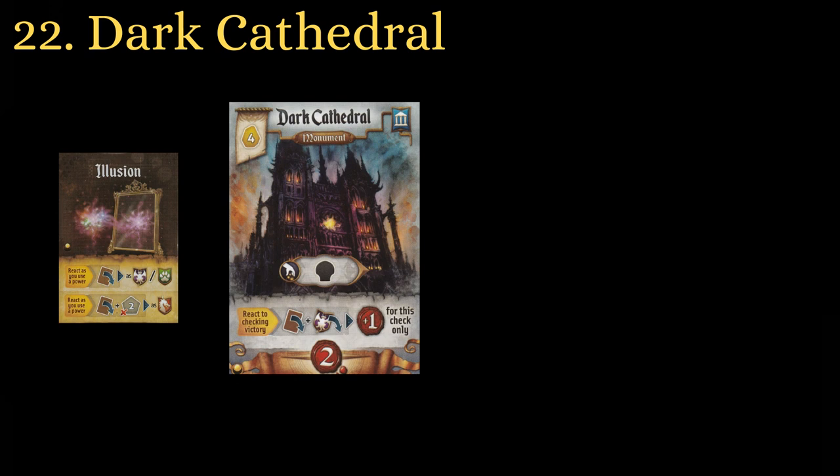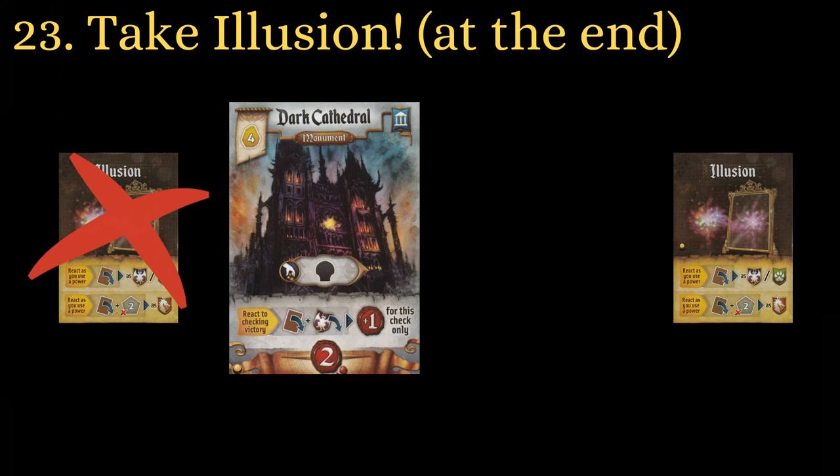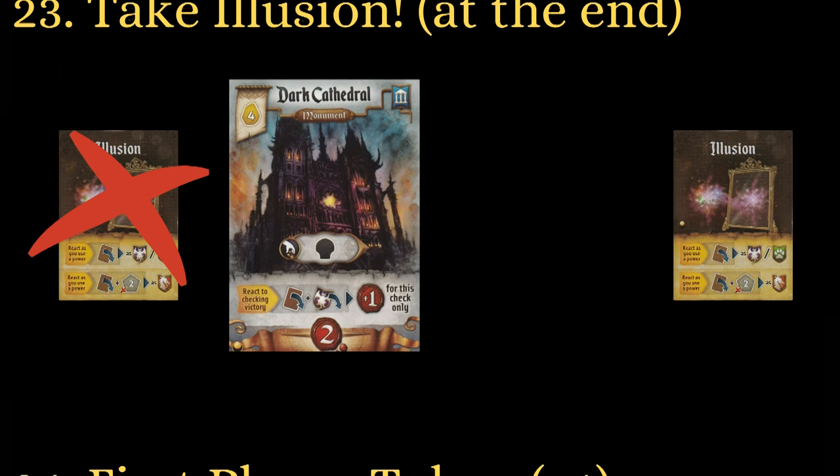You don't need to have a demon in play to get the extra point from Dark Cathedral. After passing in the last round, taking Illusion will work for the victory check. For this reason, whenever you are passing after someone has reached 10 points, always take Illusion as your magic item, just in case.